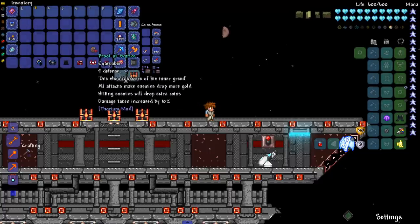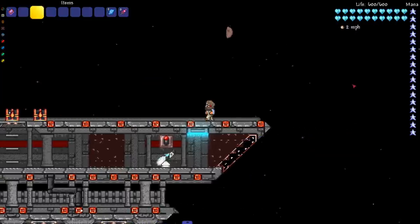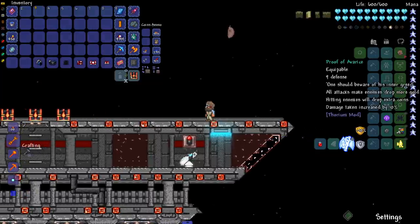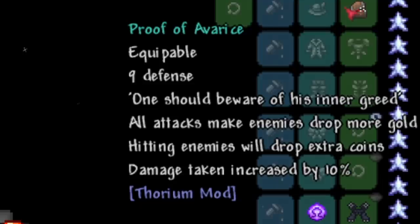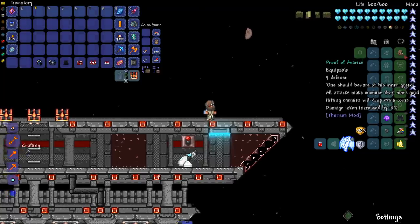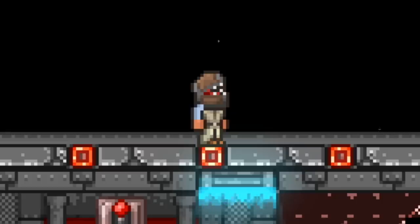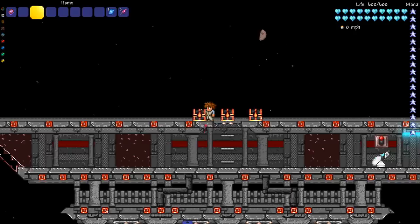Moving on to the next Thorium piece: the Proof of Everreach — the Mimic head. This one is actually armor; it gives nine defense. The description says 'one should beware of his inner greed' — all attacks make enemies drop more gold, hitting enemies drops extra coins, but damage taken increases. There are some similarities to Dark Souls there.